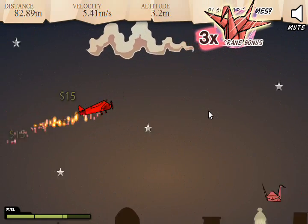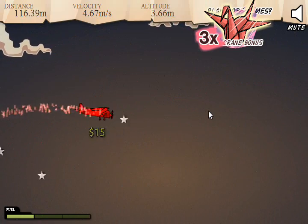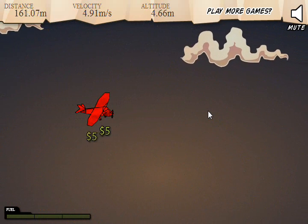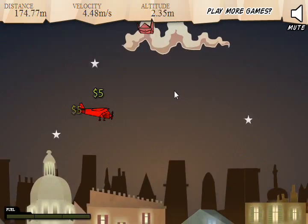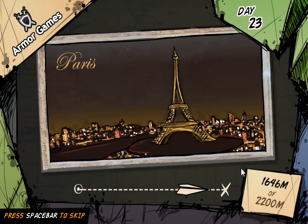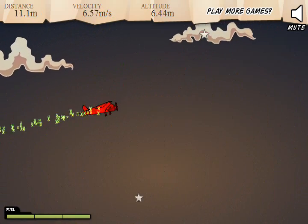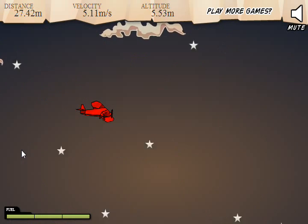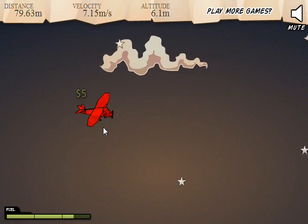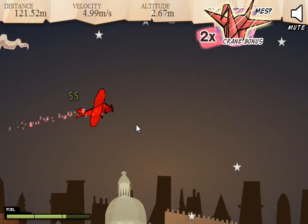Yay for crane-ness. I suppose I should be aiming for the stars when I have the crane power, shouldn't I? Nope, I didn't think of that. Crane bonus. Star-struck, yay. Wheee. Tilts — I'm not entirely sure what that means. Maybe it means I'm going too far in one direction at a time, or maybe it's the wind.